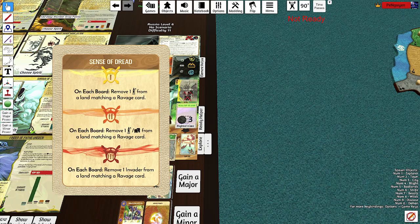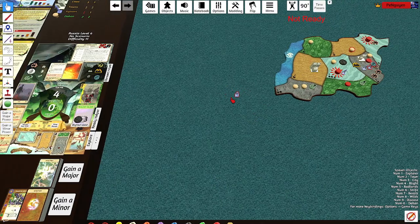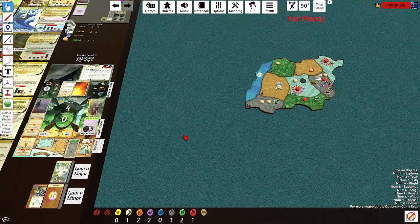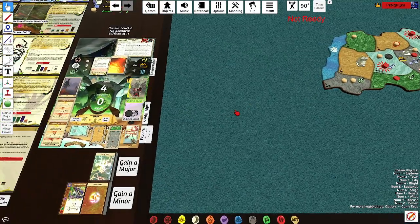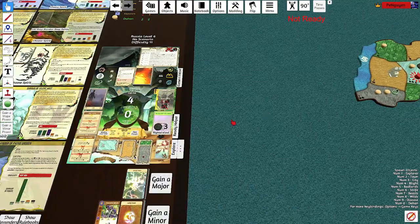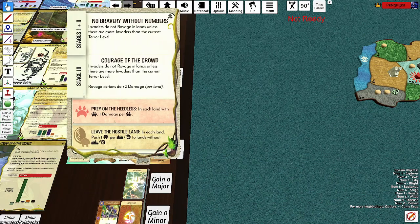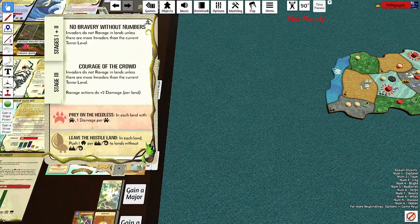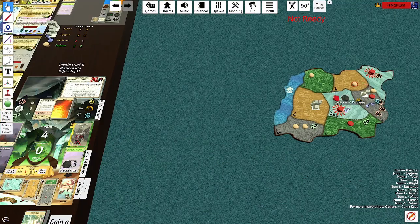I think we're going to have a fear card — remove one explorer on a land matching a ravage card. I can actually remove this. The only problem is it's going to add an explorer and a town here, which is kind of bad. We'll deal with it. Now they're not actually ravaging this because it's not two explorers — there are two invaders there. So we're going to ravage and nothing's going to happen here.